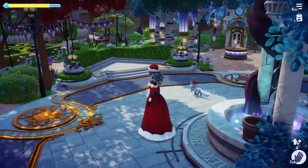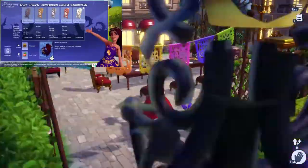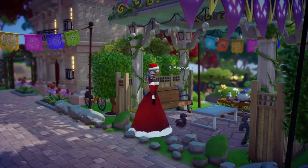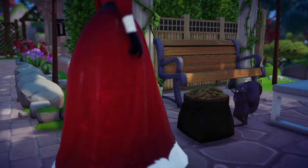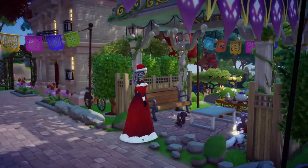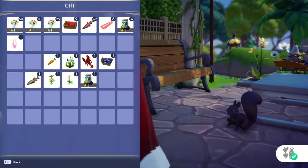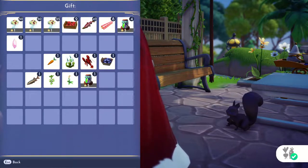Let's start with squirrels. You basically just walk up to them — it's the easiest one. You approach them and their favorite food is peanuts. After feeding, you can see an icon in the bottom right that shows you have done the daily feed.